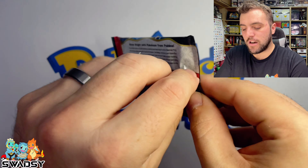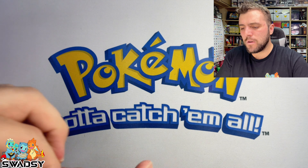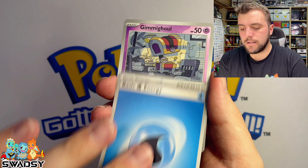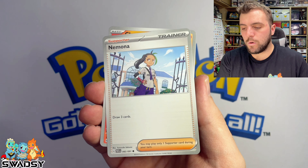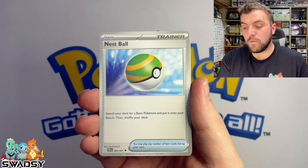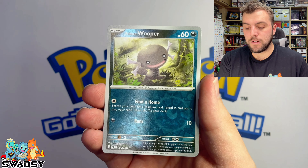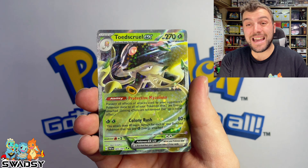Jumping into the next pack — back to a Clodsire pack. We're going to go fighting. Nope, we've got Water. Gimme Goil, Magma, Nimona, Charmander from 151, a nice little Nest Ball, Swoobat, Moonlit Hill, Woobat Reverse Holo, Poudain Woopa Reverse Holo — very nice. And we've got a Toadscool EX.